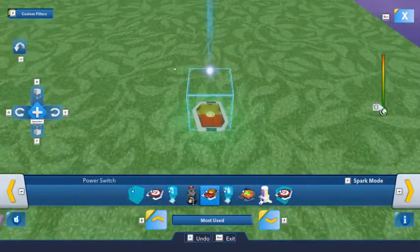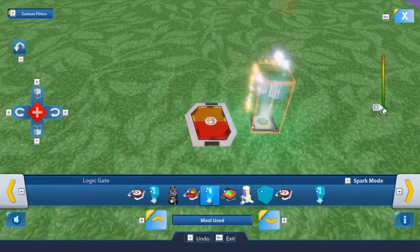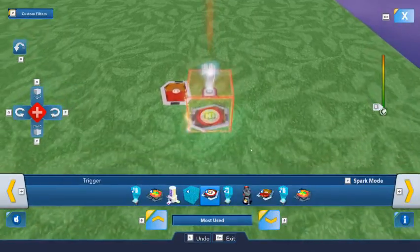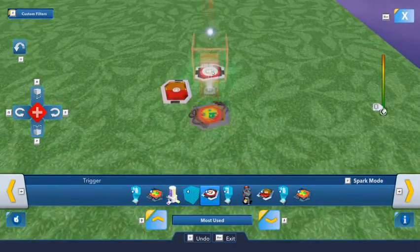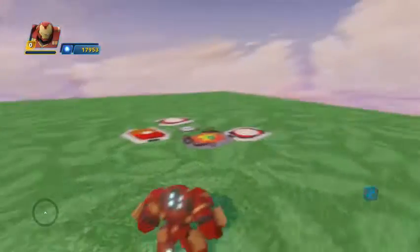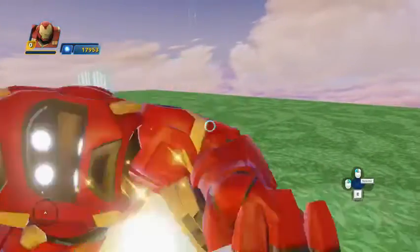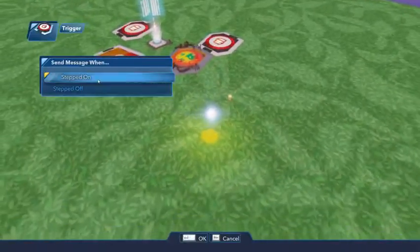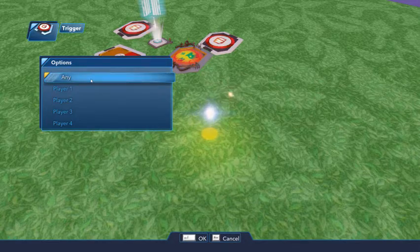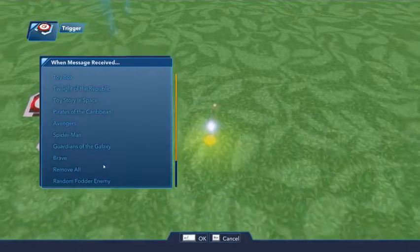And a power switch for my logic gate, so let's go ahead and put these down. We'll use the trigger to activate the enemy generator, and I'm also going to put a second trigger just for clearing the enemy generator. I tried to do this video a minute ago and the enemies I spawned were not cooperating, so I definitely want to make sure I get that in there this time. And I'm setting it to player any, because I don't want the enemies to interfere. We'll go remove all.